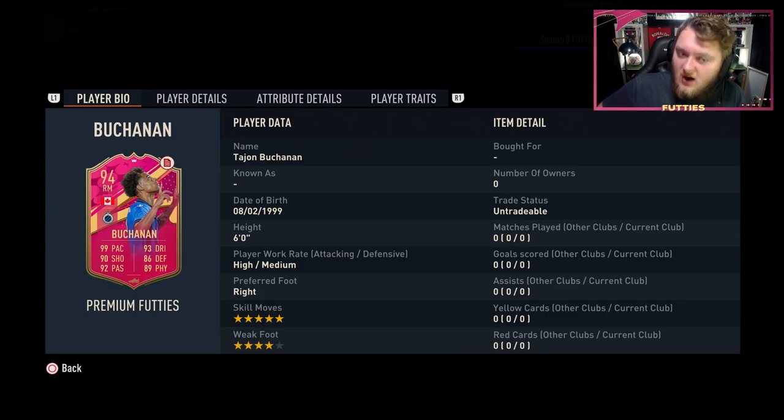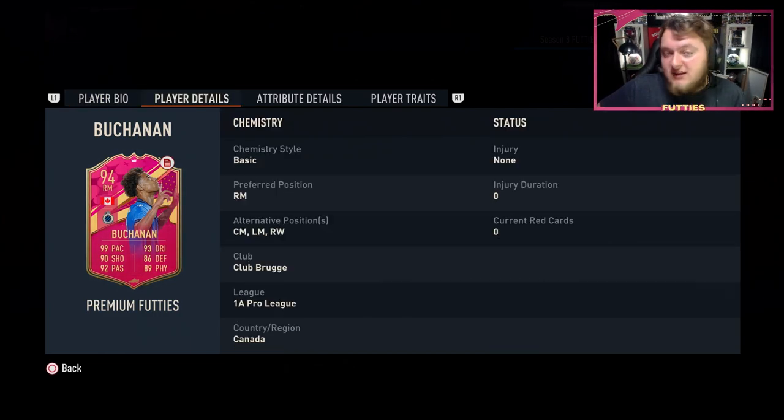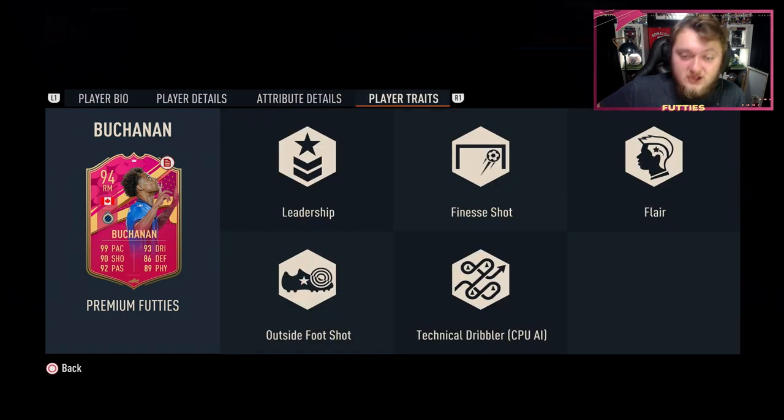Five-star skills, four-star weak foot, high/medium work rates, right-footed, six foot tall. With 99 pace and 93 dribbling, 90 shooting, 92 passing, 86 defending and 89 physical. He comes out as a right mid but can play centre mid, left mid and right wing — some really good alternate positions. He's got the finesse shot trait, the flare trait, and the outside foot shot trait. Looking really nice.